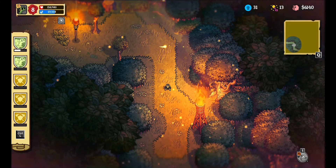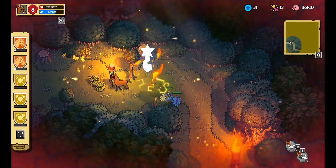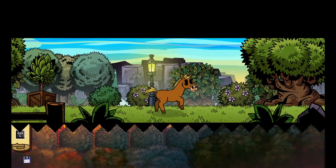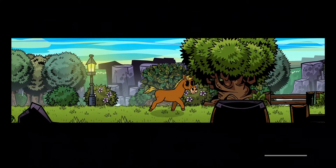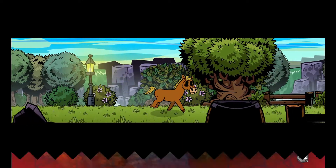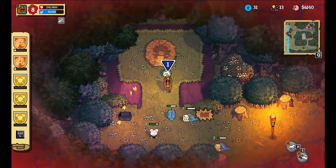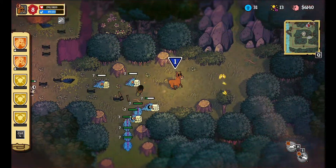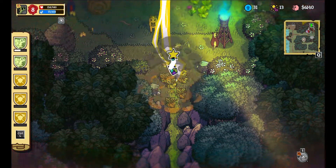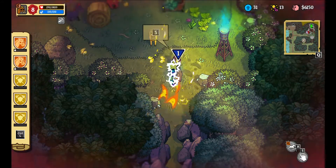Hit baddies and swim around in water. Right, I was supposed to look for the chest. I could've eaten that - please tell me it doesn't despawn. And it's based on random chance as well. I just switched to water. Hello.